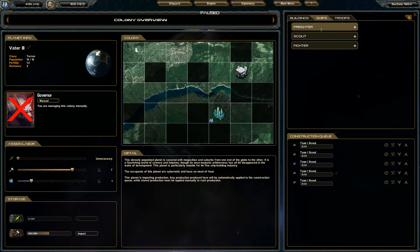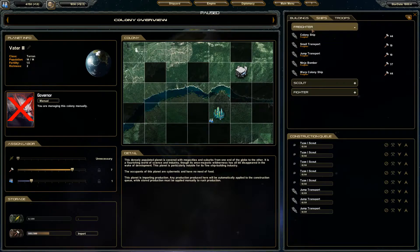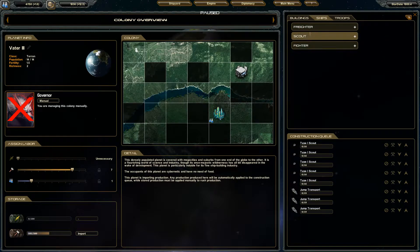When the scouts are built, we'll also start building some other things — transports. We're going to build the ones I made: jump transports. I call them that because they travel a lot faster when jumping than when just kind of motorboating around outside of warp. These ships warp faster than the default transport. We're going to build a couple of them — they will be used to haul production around.